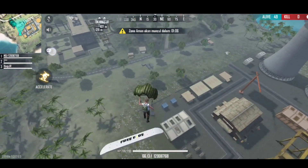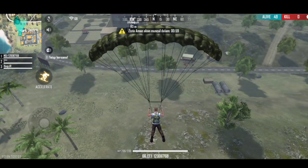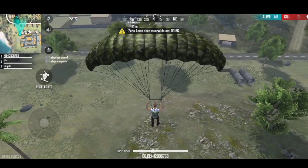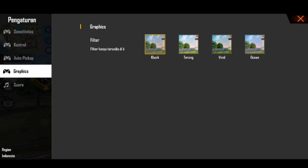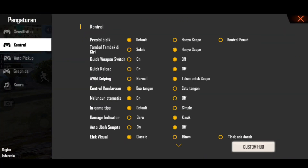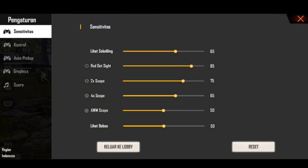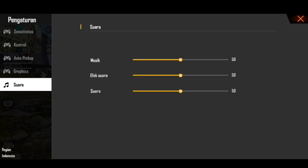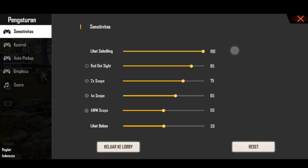Oh sekarang bisa tengok kanan-kiri! Nah, bisa set grafik juga. Jadi grafiknya kita bisa pilih. Yang paling keren mana? Kayak gitu, grafik ini kayaknya yang mantap. Kita pelanin suaranya, oke.